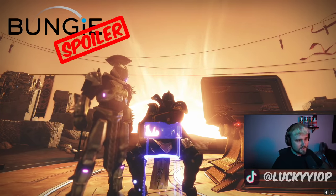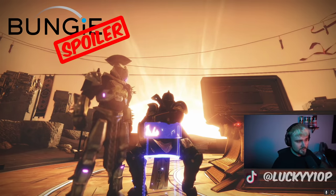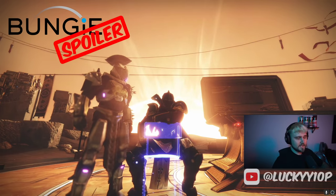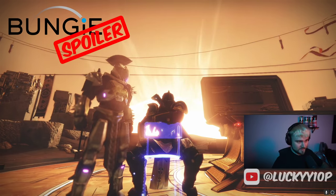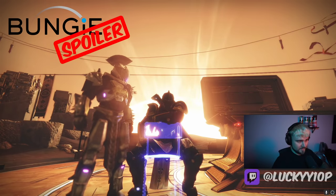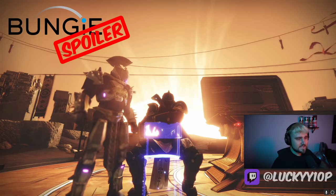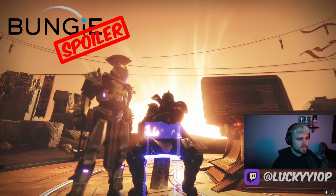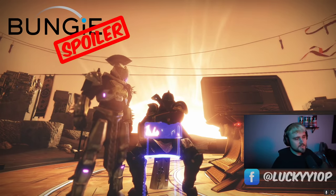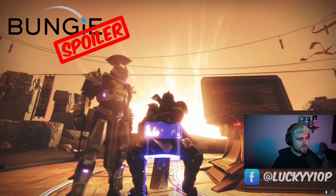Titans: Burning Maul is tier 3 — consecutive hits on the same target now increase super damage. Hammer Soul hammers explode by default. Melee Mortar Blast causes enemies to explode and burn. Throwing Hammer is unchanged. Aspect Sunspots: defeating targets with any solar ability, burn, or explode creates a sunspot at their feet. Standing inside a sunspot empowers you and causes abilities to recharge faster.